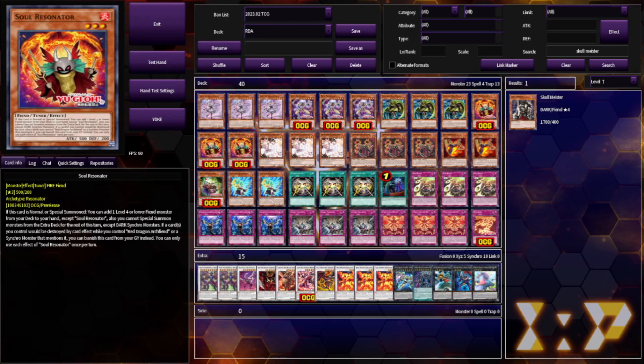Honestly, this is the most frustrating support we've had in a long time. It's good — don't get it twisted. It is basically the perfect legacy support in that it doesn't warp the deck around some new gimmick, it doesn't invalidate the old boss monsters, and it improves the consistency and grind game. But it also fails to fix the fragility of RDA combos, so it won't meaningfully change anything about the deck. There are also a lot of really weird inconsistencies with how the cards want you to play and how the cards are actually written.